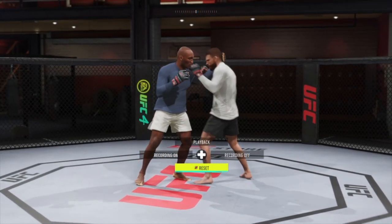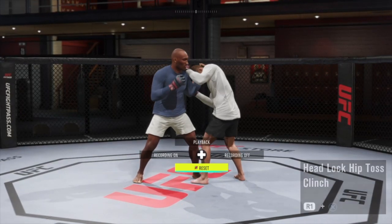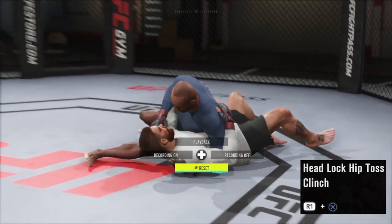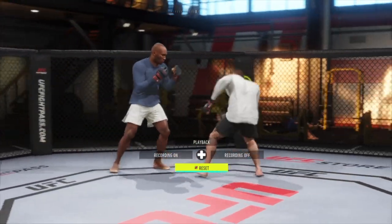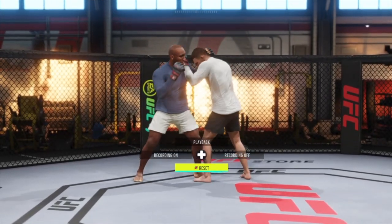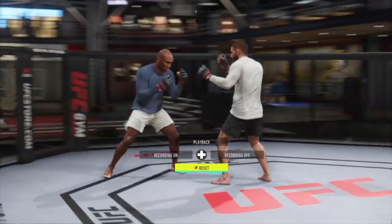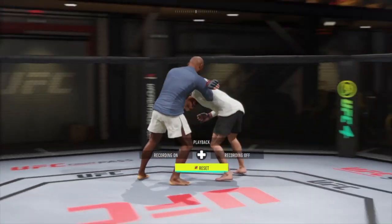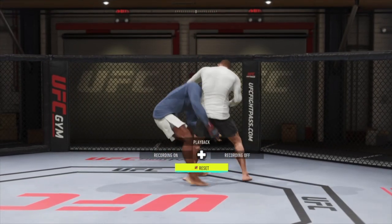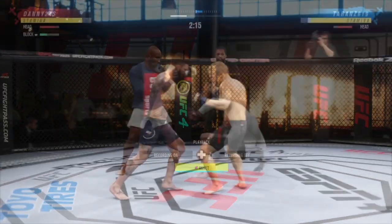Now I'm going to walk you through the different takedowns you can do in the clinch. Once you're in the clinch, if you hold R1 and press X, you'll take your opponent down with a hip toss. This will put you either into side control or side saddle depending on your opponent's stamina. Holding R1 and pressing circle while in the clinch will ankle pick your opponent — you'll stay standing but you can pounce on them afterwards. The dominant position I showed you earlier, you get into it by holding R1 and pressing square. Once you're in that position, if you hold R1 and press circle, it will do this big back suplex kind of move and put you in top side control.